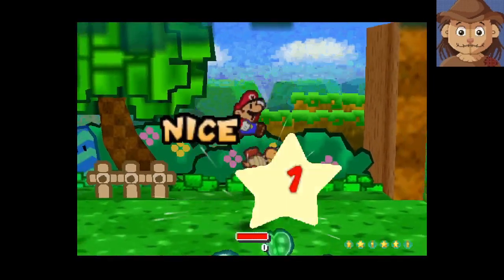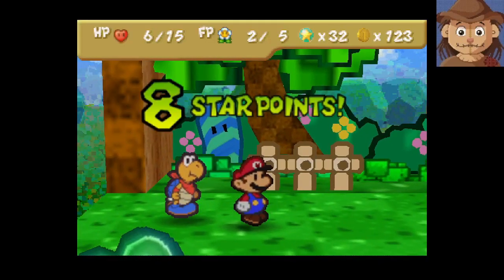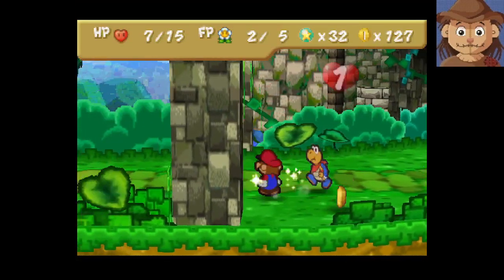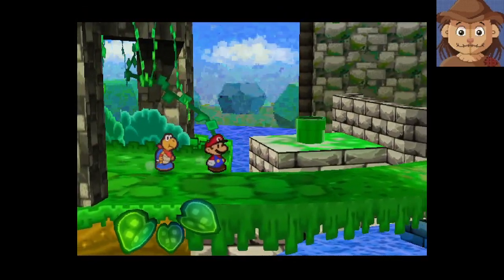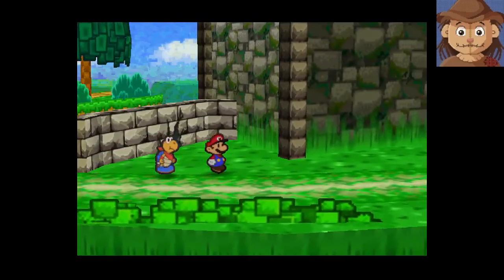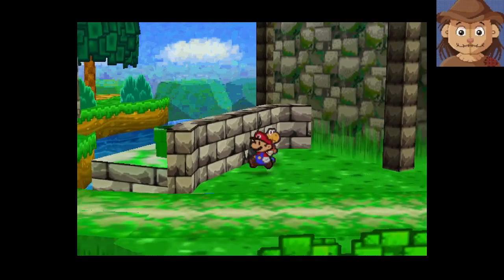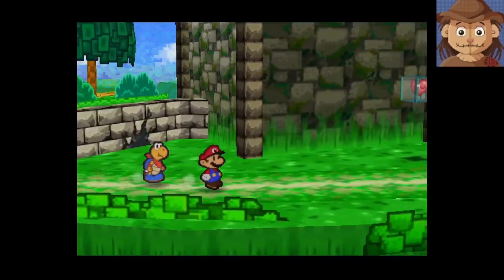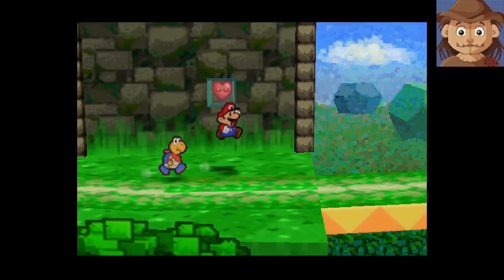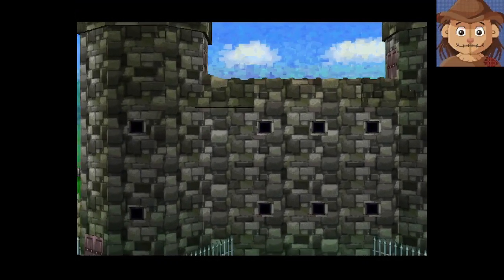I'm still in pain! Mario got pretty hurt there, getting hit by three guys. Hopefully we can find some health somewhere. We got a pipe back there, and there's a cracked wall here. I think there is a bomb girl in this game, so if we get her we can probably open that up. This is exactly what I was hoping we'd find!